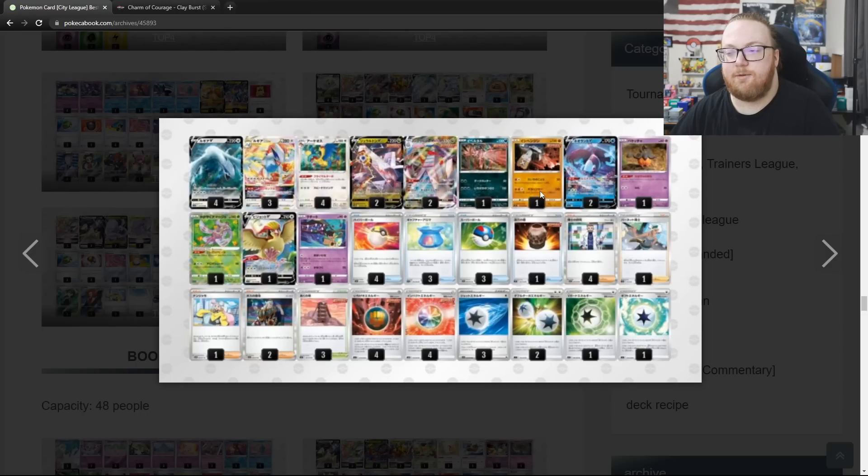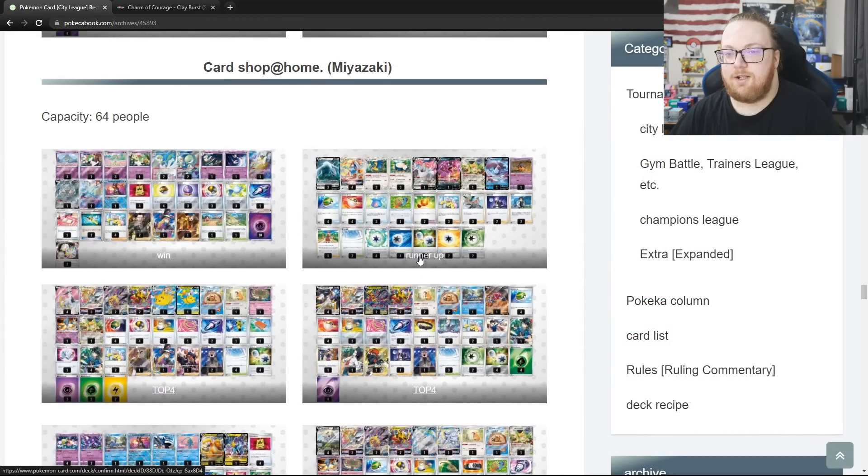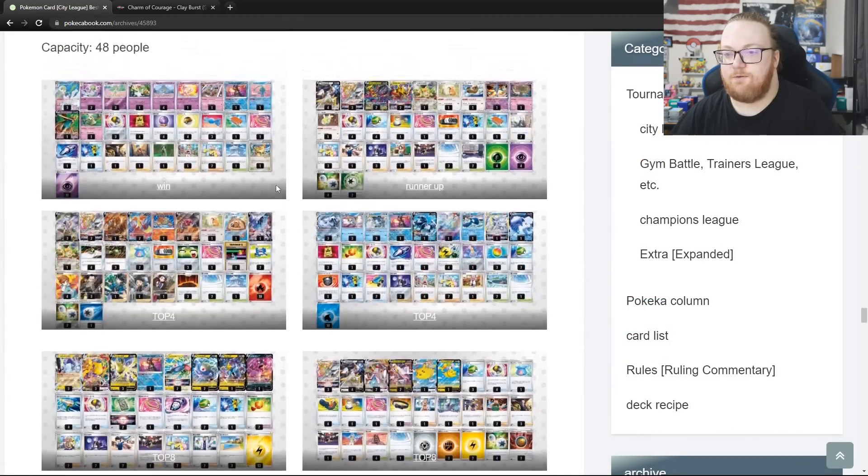Then we've got Arceus Giratina Flying Pikachu, Arceus Giratina, Lost Zone Far Seal Stone Box with Kyogre in top 8, Arceus Giratina with a 1-1 Alolan Vulpix V-Star — I love that Alolan Vulpix V-Star tech. Then Arceus Gudra with a 1-1 Alolan Vulpix V-Star. And then a Lugia with Duraludon deck with a 2-2 Duraludon, also with a Pidgeot and a Mawile — really going for the tech here, getting top 8 in a 64-person tournament.